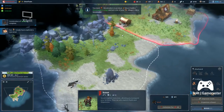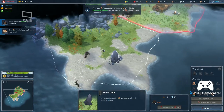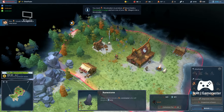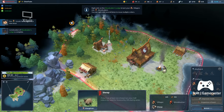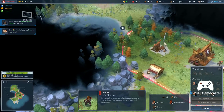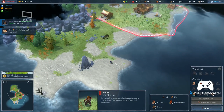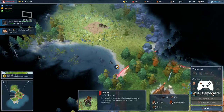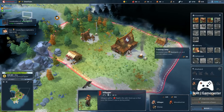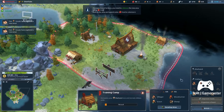We have a runestone here and a wolf, so we're gonna have to get rid of him. There's a farm over there so I'm definitely going to go to that area. I'm gonna drop the training camp there — I want to get production going a little bit.